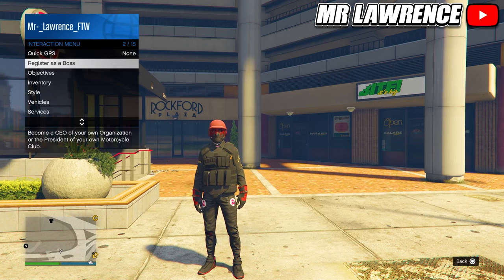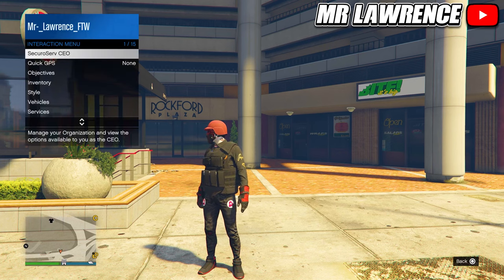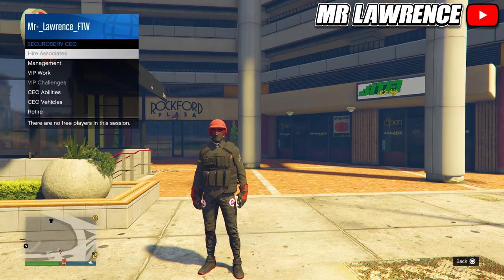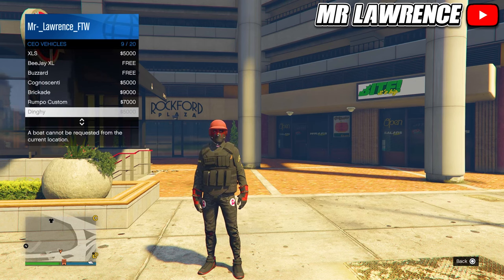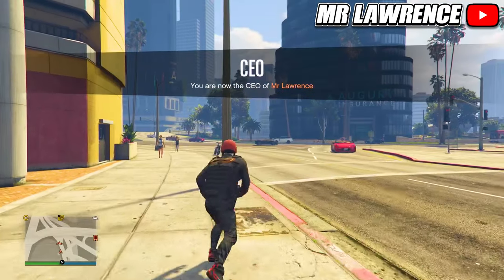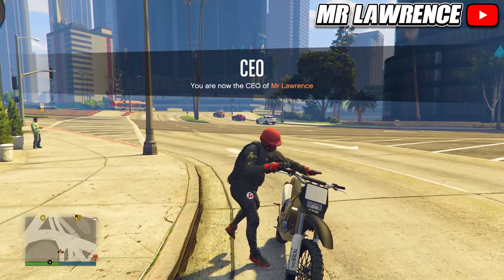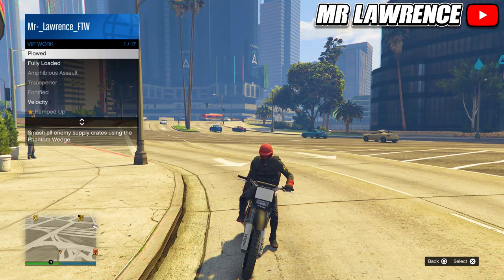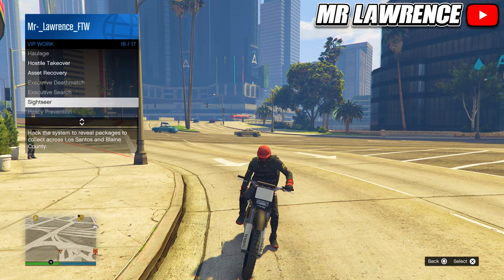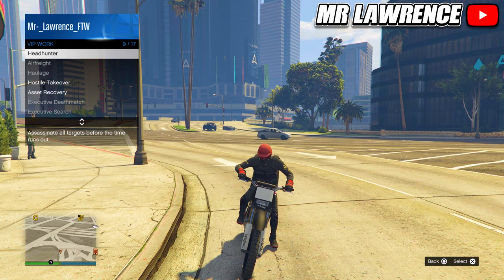When you have at least $50,000 in your bank account you can register as a VIP via your Interaction Menu. As a VIP you get access to VIP Vehicles, including the Sanchez dirt bike for free and the Buzzard Attack Chopper for $25,000 per request — or free if you own the Buzzard ($1.8M to buy). You can also start VIP Work; the best ones for a private session are Headhunter, Sightseer and Hostile Takeover, all paying around $25,000 and completable within 10 minutes.